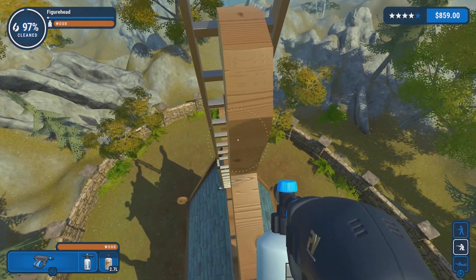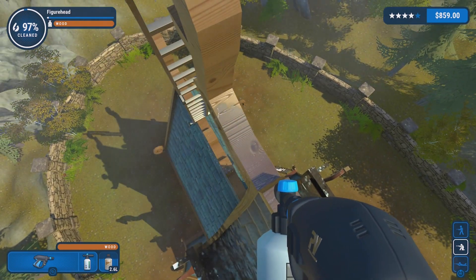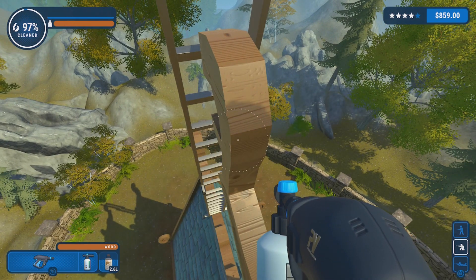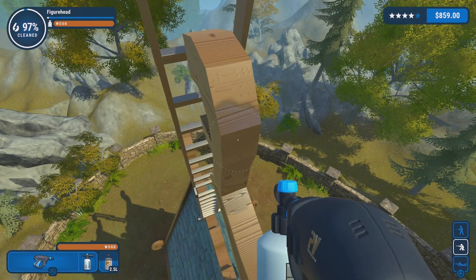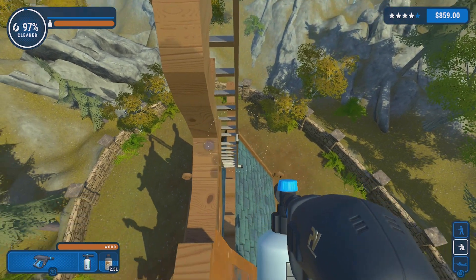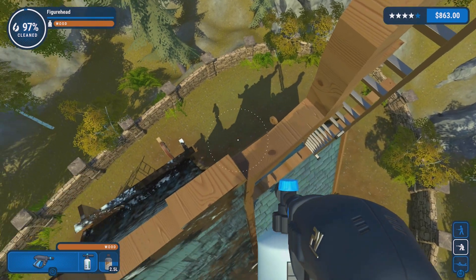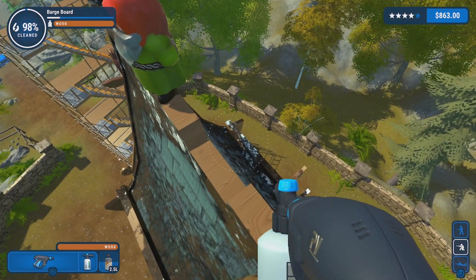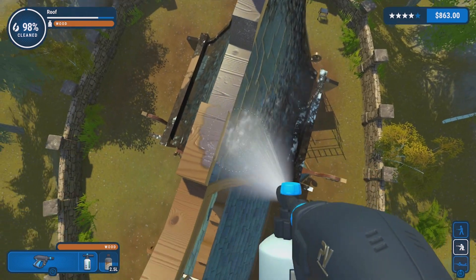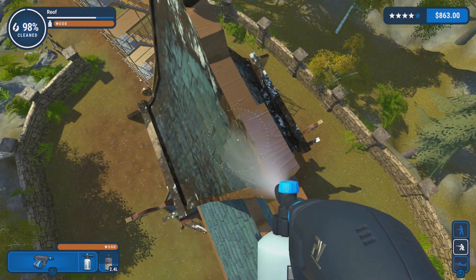Now what we're going to want to do to get this achievement is we want to finish this level, but we want to make sure that when we finish the level, that little gnome that we see at the very, very top of the roof is still there. So you see how I have the little sprayer out? That's going to be the most gentle sprayer that we're going to have in our cleaning toolbox. What we're going to do is clean around the gnome and up to the gnome using the sprayer, being very careful that we don't knock the gnome off of the roof.